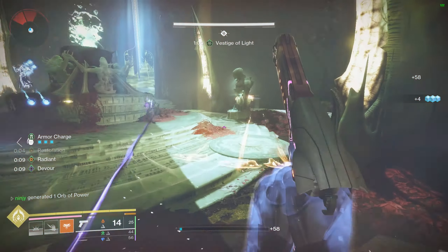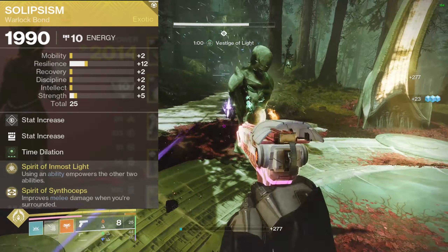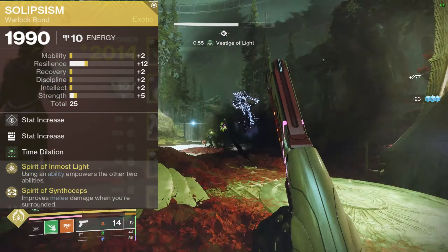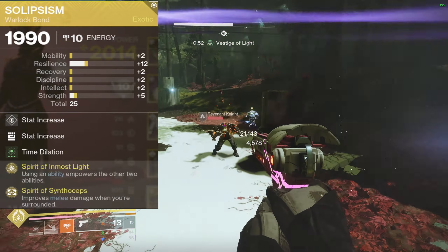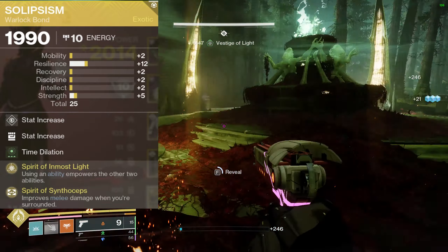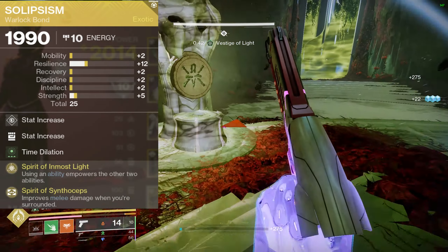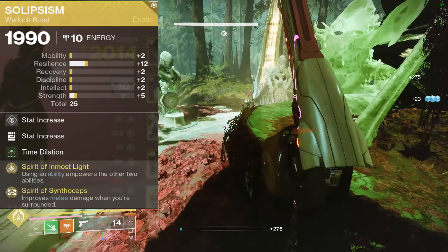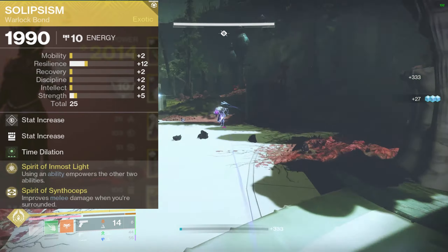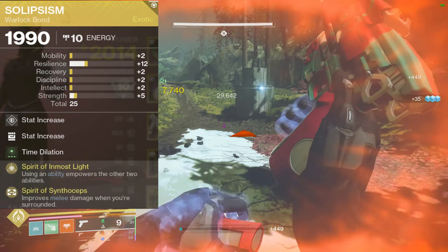The most important thing about this build is the class item. On the Warlock exotic class item, I have Spirit of Inmost Light and Spirit of Synthoseps. Inmost Light is when you use any ability — a grenade, a melee, class ability — it empowers your other abilities. So you throw your grenade and it empowers your melee damage, then you do your slide melee. Synthoseps improves melee damage when you're surrounded by enemies. This is just a perfect combo for ability spam.